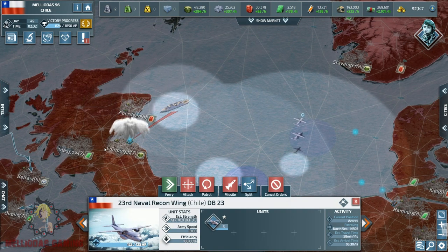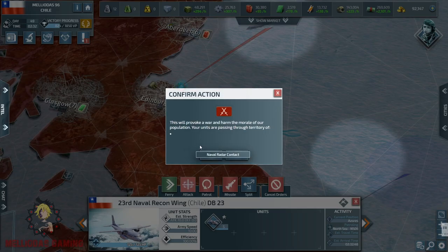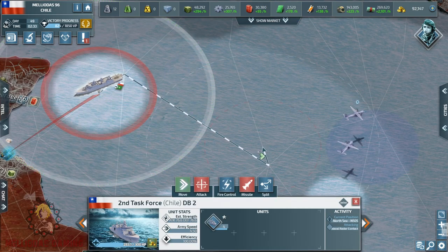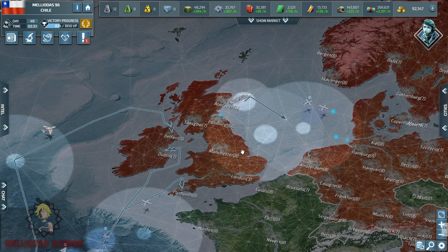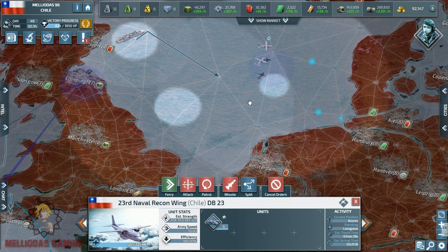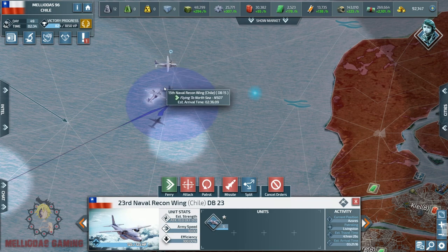Our stack of cruisers is destroying the Royal Navy near the coast of Edinburgh, but that stack of destroyers — I'm not going to waste time there with my cruisers. I will give that task to my naval patrol aircraft to kill those destroyers, and I'm going to send my stack of cruisers to the North Sea, north of Hamburg. I need to start this battle with multiple attacks from naval patrol aircraft and cruisers.